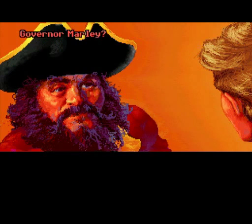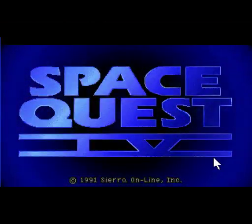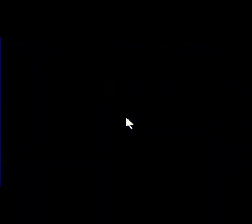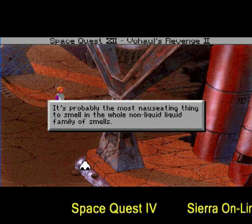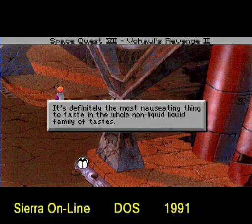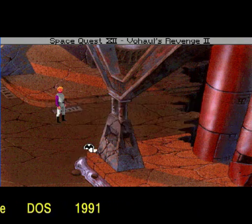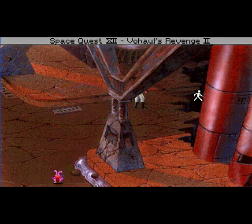Maniac Mansion also introduced LucasArts' trademark goofy sense of humor. One classic moment is when you microwave Ed's pet hamster and then give it back to him — this will cause your death, but really you had it coming. LucasArts breaking into the adventure game scene ushered in what I'd call the golden age of adventure games. Advances in graphics and sound technology meant games started looking and sounding a lot better. Everything came together in 1990's Secret of Monkey Island, which was a product of a veritable murderer's row of game designers: Tim Schafer, Ron Gilbert, and Dave Grossman.